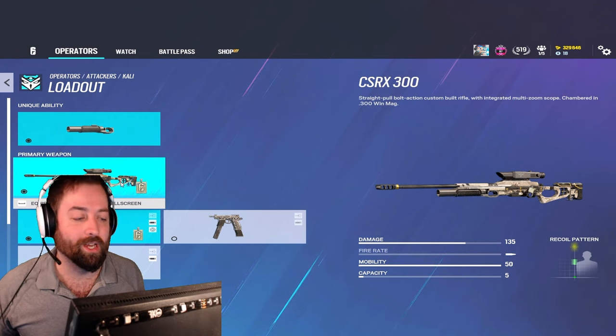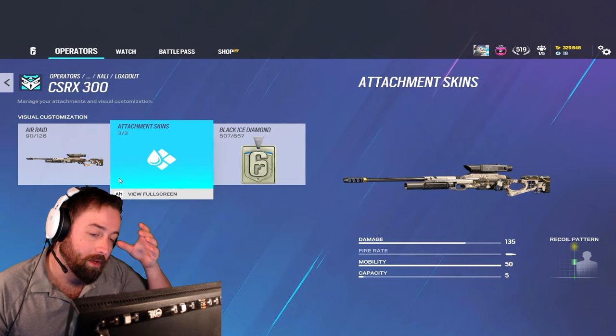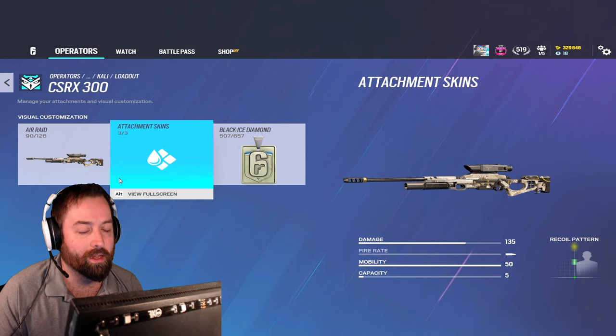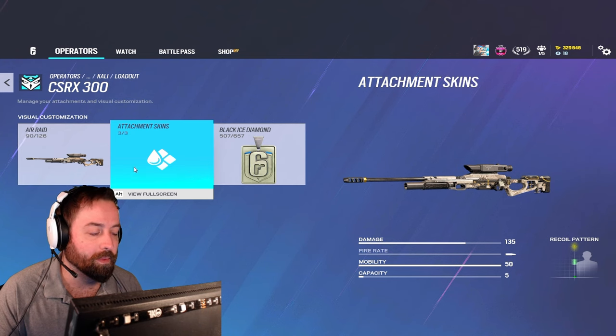Got one primary — not much to talk about here. You got the sniper rifle, able to put anyone down with one shot unless they have Rook armor. So that's something to be mindful of if you're playing in lower ELO.